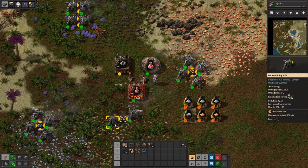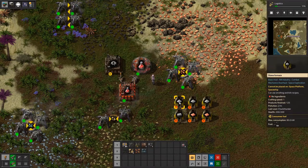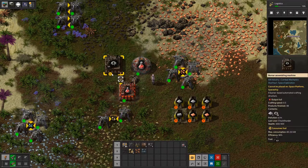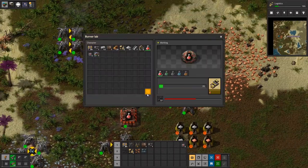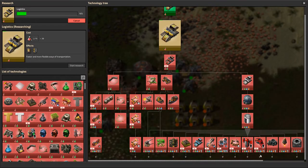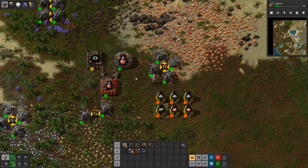We can continue doing this where everything self-sustains itself. The only remaining issue is that the science machine still needs iron plates fed to it. What we could do is have the furnaces dump onto a conveyor belt, and the conveyor belt brings plates over for an inserter to grab and dump into the machine. We're not ready for full automation yet, but I think you get the general gist of where we're going. There's a huge tech tree to unlock to eventually get to the rocket and do space capsule navigation.